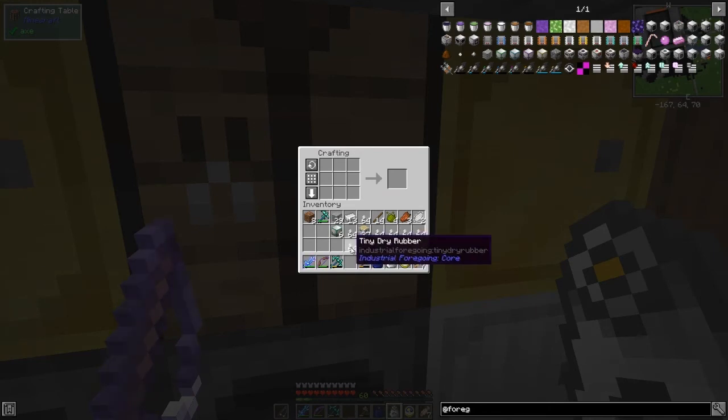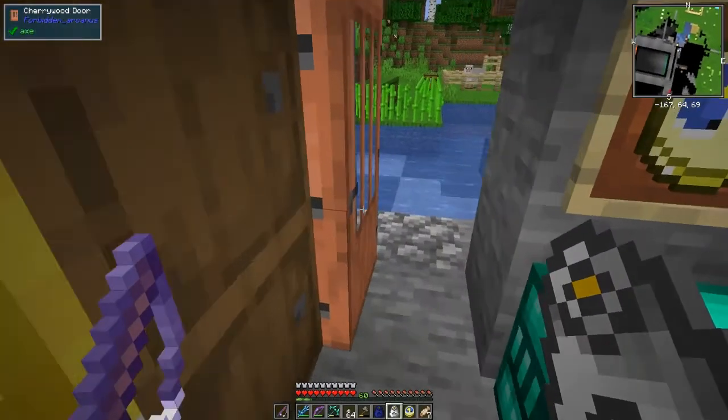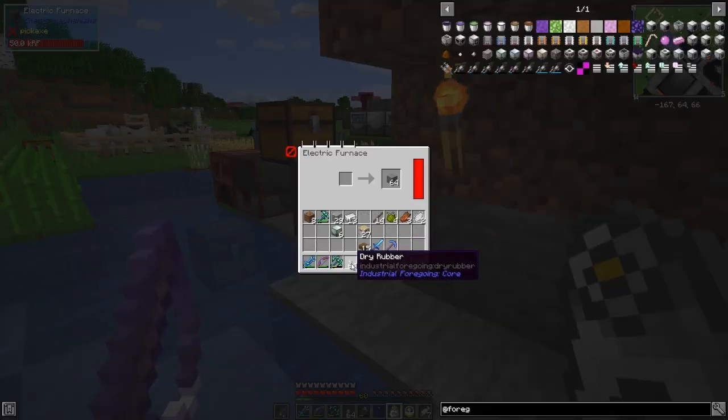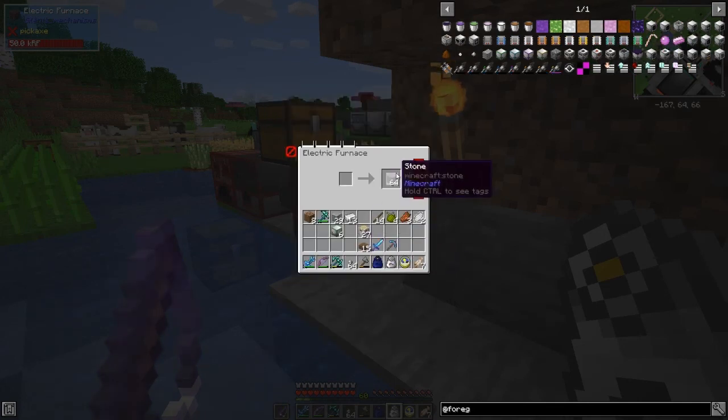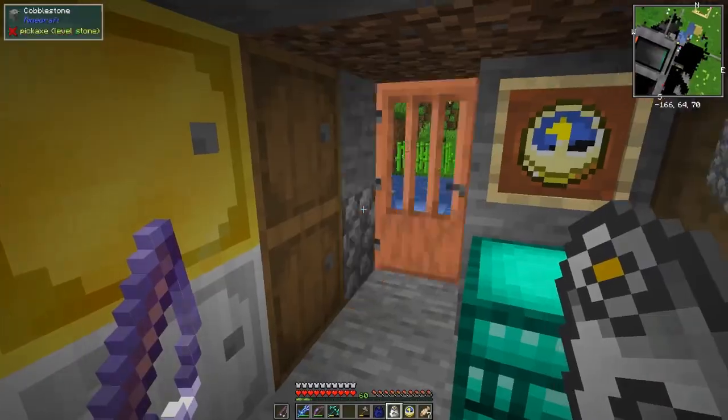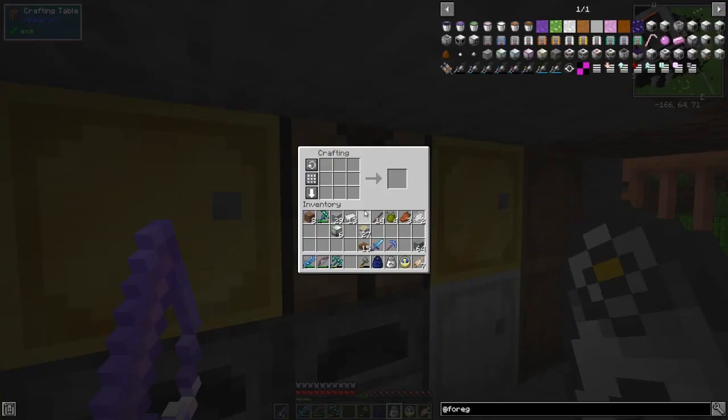We should be able to get 64 of these, which will make 64 pieces of plastic. That's the only use of these as far as I can see - just to make plastic. Close the door so we don't get a slow worm coming into the base. I've actually got a reasonable amount of plastic already - 29. Maybe that's enough for what I want to do.